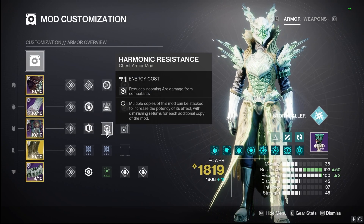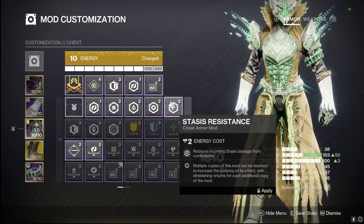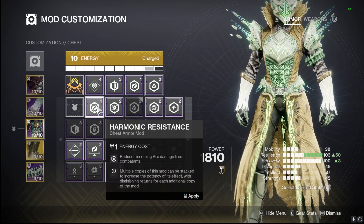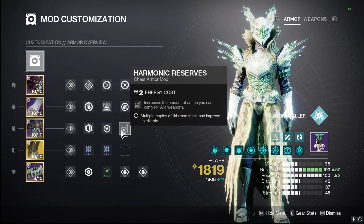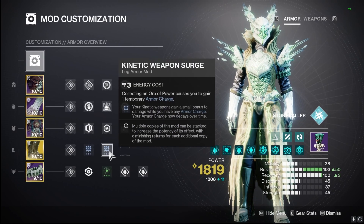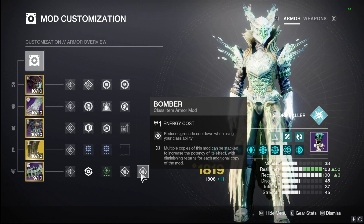I went with Concussive Dampener and Harmonic Resistance for reduced arc and AOE damage, plus Harmonic Reserves for both arc weapons. You could swap in void, stasis, solar, or another arc burn depending on the activity, but with 100 resilience and 100 recovery it felt right to use harmonic. On our class item we have Time Dilation so kinetic surges last longer, and double Bomber so every time we throw down our rift we get our pulse grenade back even faster — that positive feedback loop of ability spam and super spam.